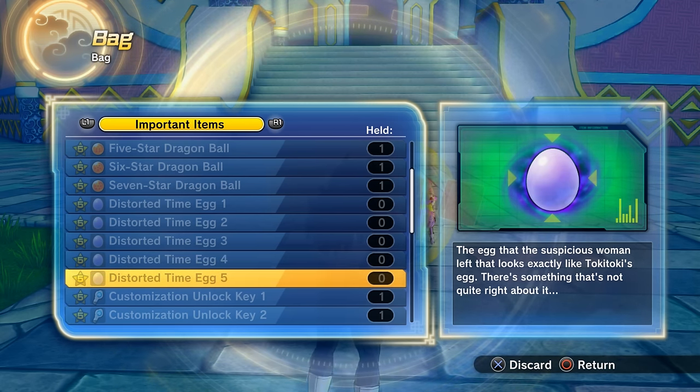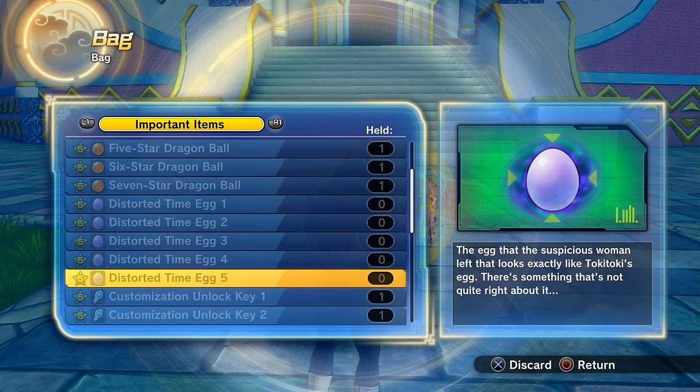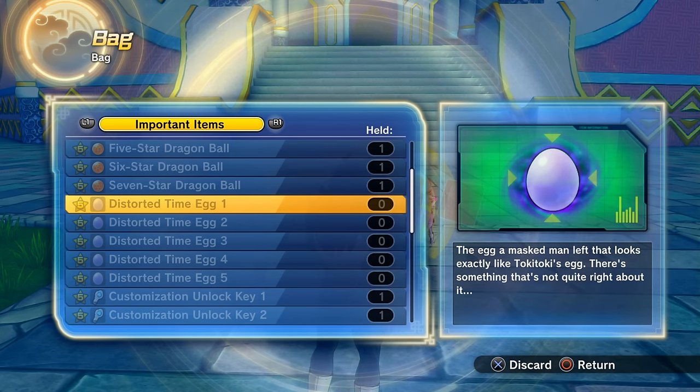For the Majin Buu Time Rift time egg, just keep feeding Majin Buu. You can use water — make a few trips from Majin Buu's house to the item shop in Conton City. Keep feeding him water, he'll keep making new Buus, and after a few minutes he'll give you the distorted time egg.